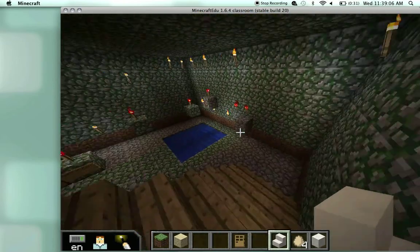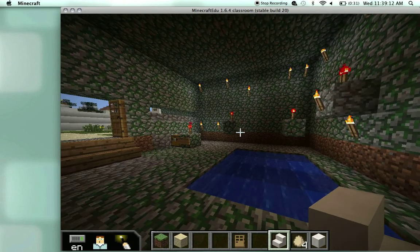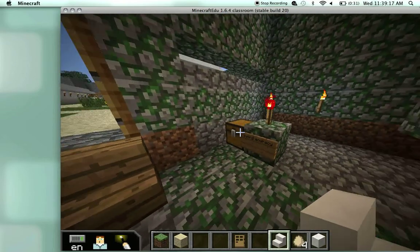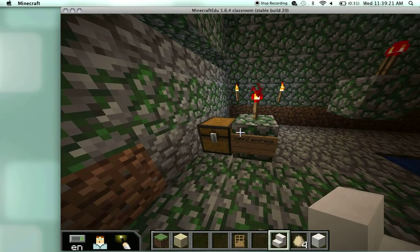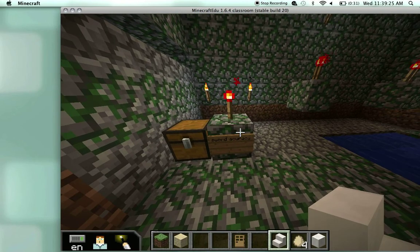Down here is an obstacle course where you have to avoid torches and jump over it. Only the most athletic warriors can jump over the blocks shown here. This is a sword accuracy post where you have to chop the gravel and hope to dent it.